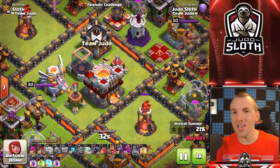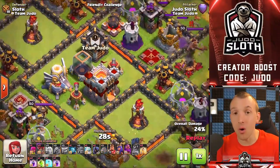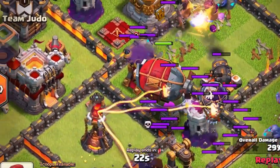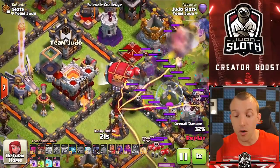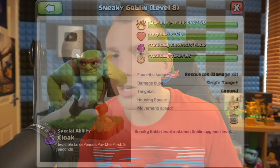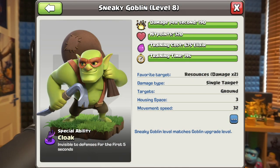One of the best uses of the sneaky goblins is to take down the town hall. People will send sneaky goblins inside a battle blimp to get to the town hall — since the town hall is now a storage, the goblins attack it straight away. For tips on troop composition: you may need a rage spell depending on the defenses. If you're just farming, sneaky goblins alone can take the town hall. For a lava loon attack, put a lava hound in with up to five sneaky goblins, giving you essentially a free lava hound.